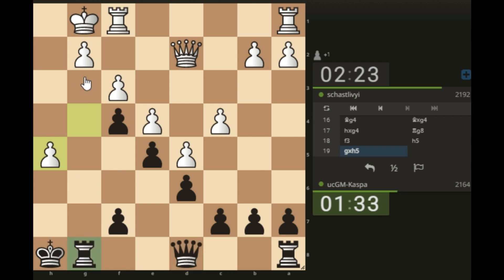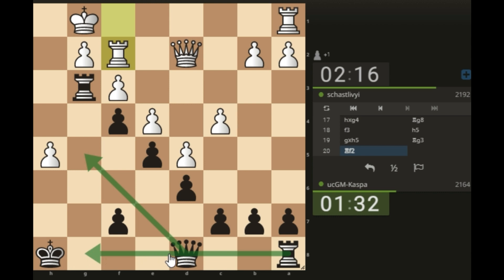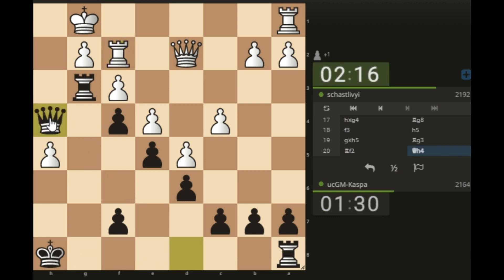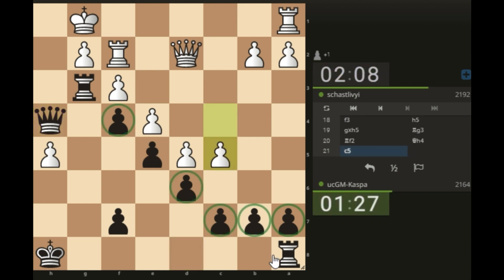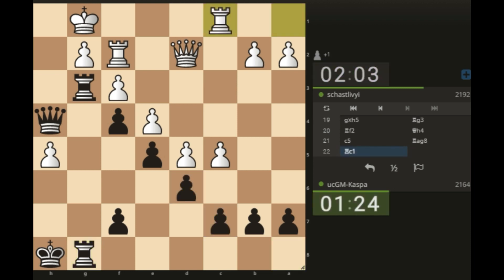Let me plant my rook on g3 and then play queen h4 later on, or queen g5. I can go queen h4. Rook a-g8 is also coming — look at my pawn structure on the king side. Now I can play rook a-g8, creating a battery. I like my position so much.